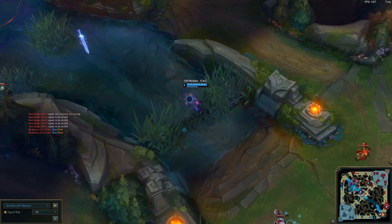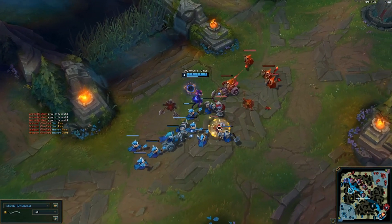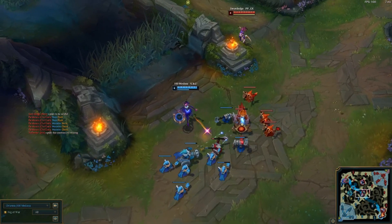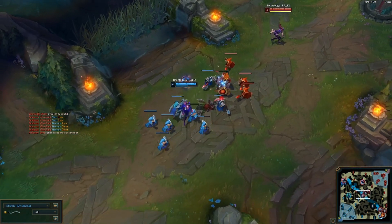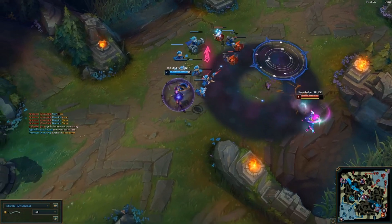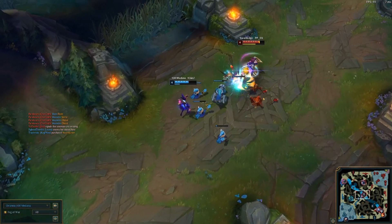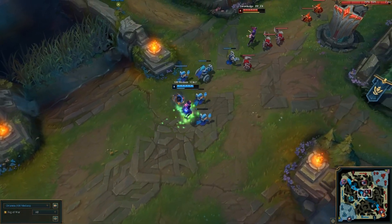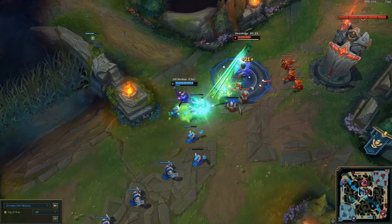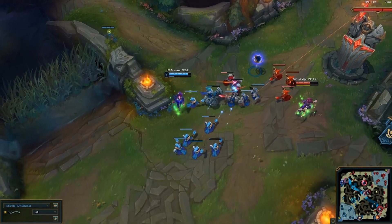She also does really well as kind of a more support-y mid laner. She does have a speed up or slow down ability, she does have a shield, and she does have great damage. Even if you don't go full damage build, you're still able to put out a lot of damage, and you do have a lot of CC when it comes to your ultimate. So it can really be a build that you cater around anything — if your team is really starting to carry and you didn't do too well in the laning phase, you can work your way towards a support-y build. But if you are just dominating, then why not go with the normal damage build?